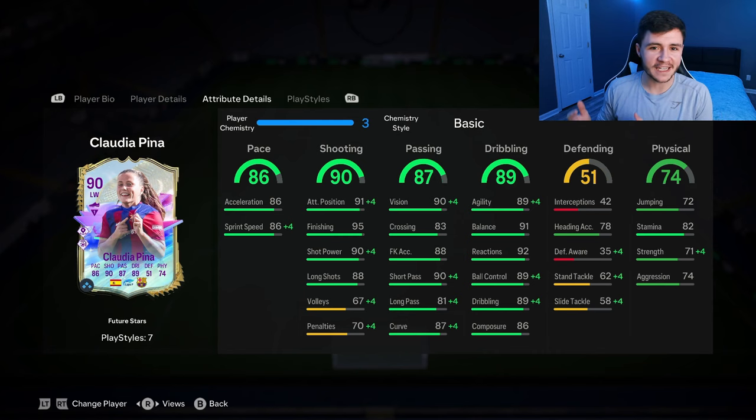89 dribbling for the card is a very solid stat. Keep in mind she is only 5 foot 5. 89 agility, 91 balance, and 92 reaction should be very quick and swift on the ball. Last but not least, 74 physical — an okay stat. She does have 82 stamina, which is pretty decent. Not the greatest strength and aggression, but she isn't that type of player.